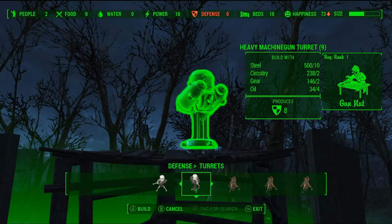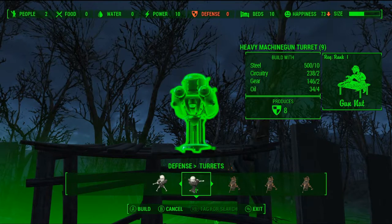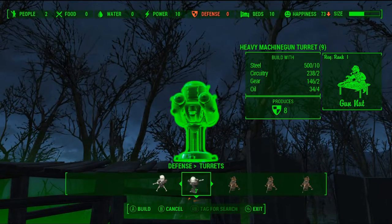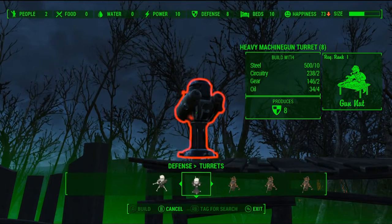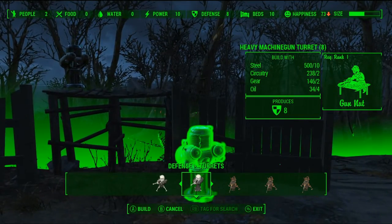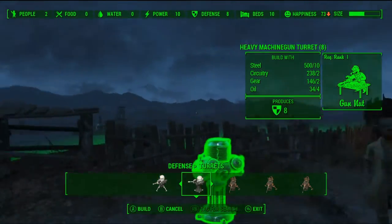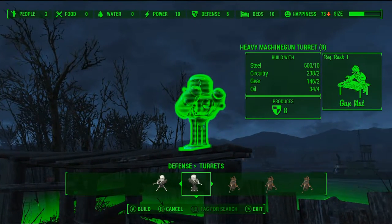I like going with the heavy gunner machine turret. Most people should have Gun Nut if you have a gun build — Gun Nut is pretty much essential. We're just going to set them up on the flank; I like putting these out on the outside. Turrets are omnidirectional, which means they work in a 360. So if a raider did get inside the base he'd get gunned down — the turret would swivel all the way around.